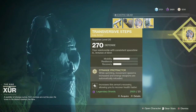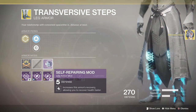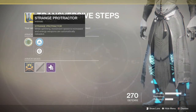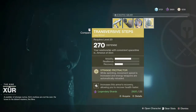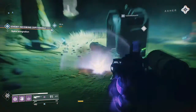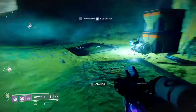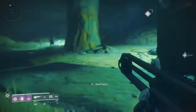Moving on to the warlocks, we have the Transversive Steps with a legendary mod that increases the armor's recovery, allowing you to recover health faster — pretty nice on a warlock. The unique perk is: while sprinting, movement speed is increased and energy weapons are automatically reloaded. I can actually show you what they look like right now — I've got 15 rounds in the mag because I use these myself. If I start to sprint, as you can see it goes from 7 to 11 and then to 15. There you go, that's what they do.